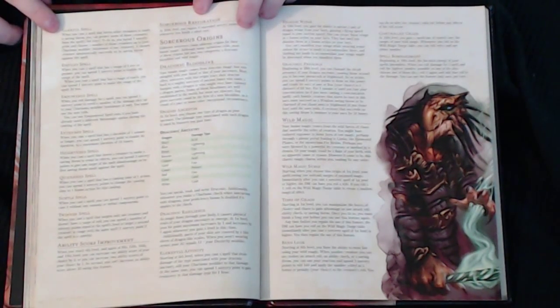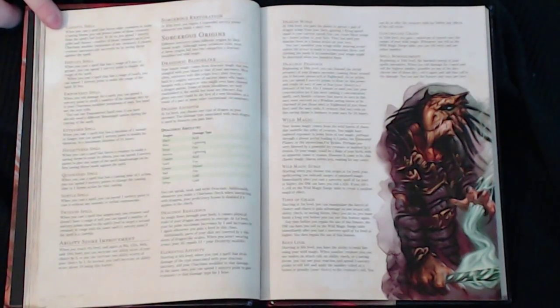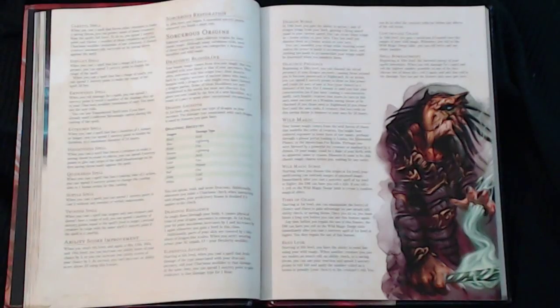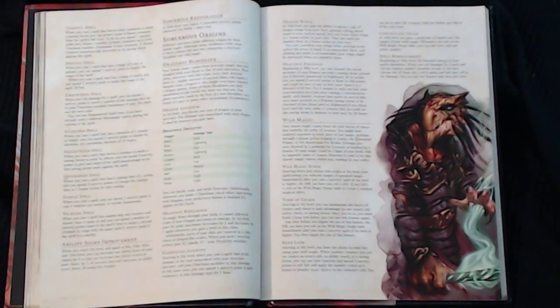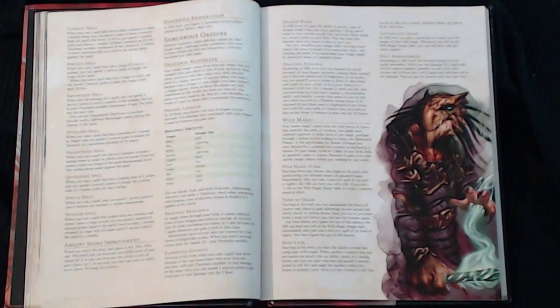At level 20, you gain Sorcerous Restoration, which replenishes a certain number of Sorcery points on a short rest. Returning to the Sorcerous Origin choice at level 1, there are two options: Draconic Bloodline and Wild Magic, both adding more flavor on top of your Sorcerer.